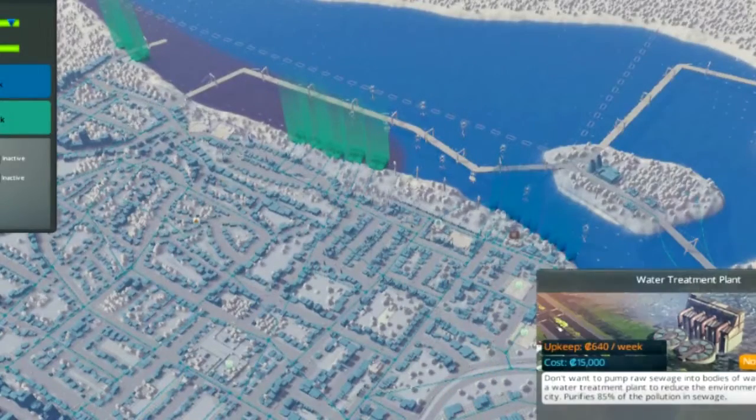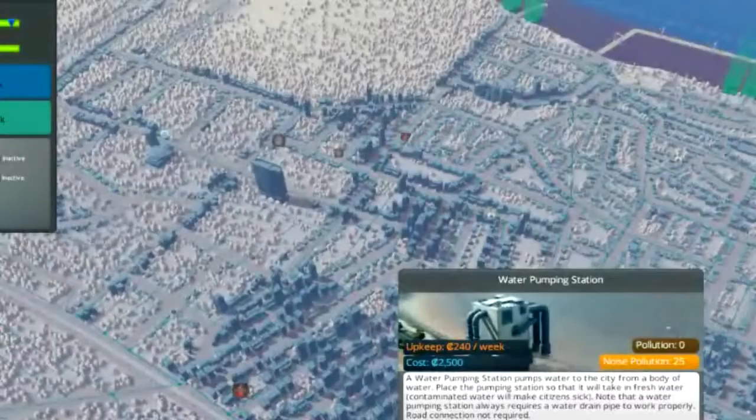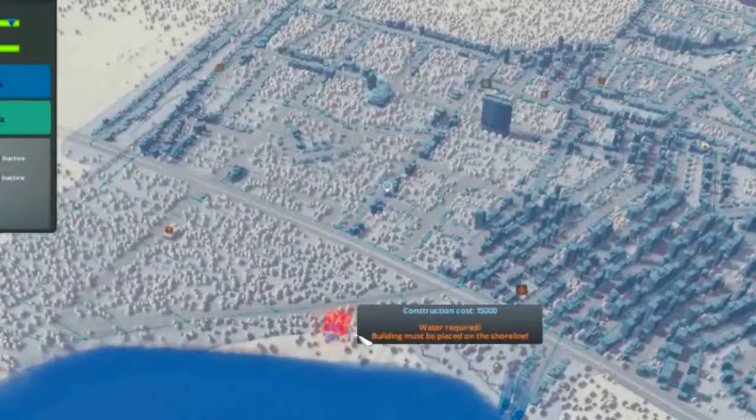We've got these water treatment plants here, which I changed out for because it was mucking up the water too badly. The water treatment plants decrease pollution in the water a hell of a lot, so we thought we'd do that. It's quite expensive though — 15,000 — which may not seem like a lot considering we've earned probably about 120 grand in this small space of time.